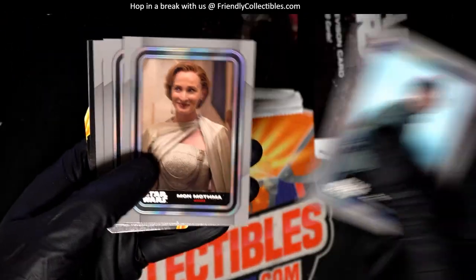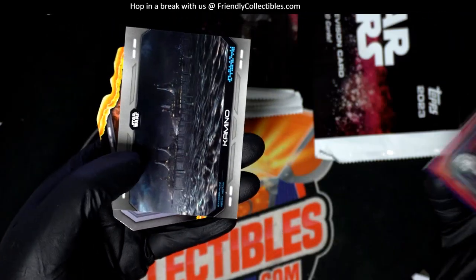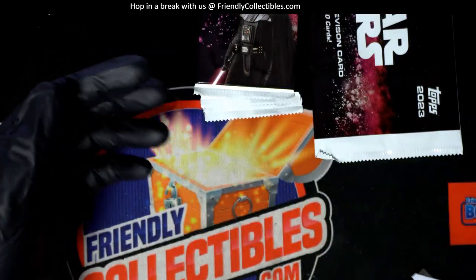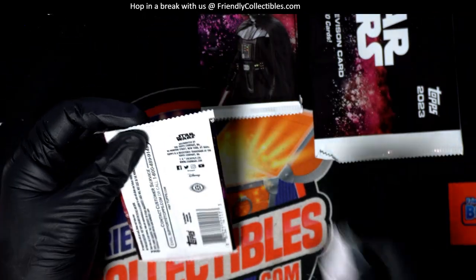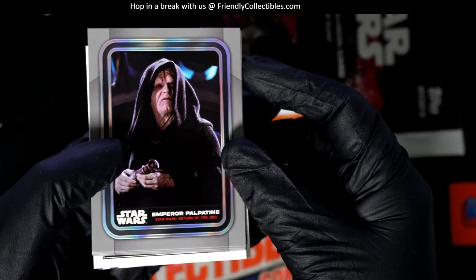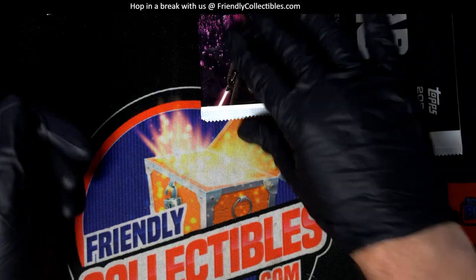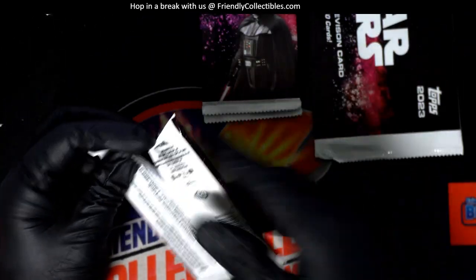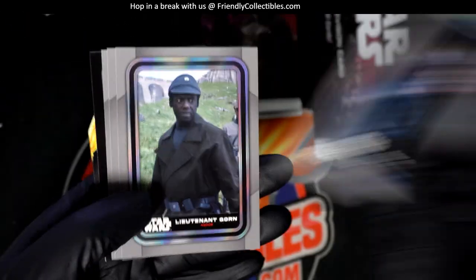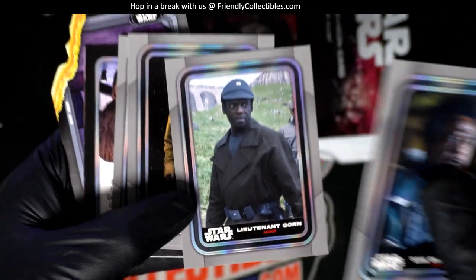Congratulations again to Troy C, who boldly took this box. There's Kamino — terrific, man, a numbered-to-10 autograph of a legendary character. What a villain, right? He's got to be one of the best all-time movie villains — right up there. Can you think of too many better villains? This is also from Andor — yeah, it says it on the bottom there.